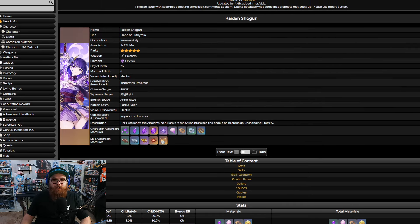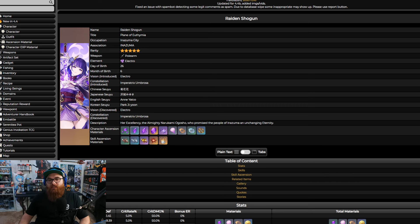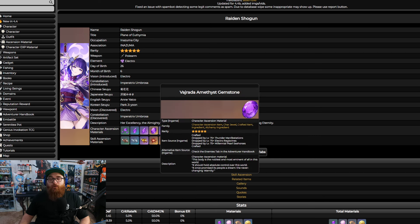First things first, we're going to talk about how you ascend her. You're going to need Amethyst Silvers, Fragments, Chunks, and Gemstones — these four bad boys. Let's talk about who you need to fight to get these. There are plenty of different regular bosses: you have the Electro Regisvine, the new Seahorse that just came out in Fontaine, the Electro Hypostasis, and the Thundering Manifestation, which we'll talk about a bit later. You can also fight the Raiden Shogun World Boss for these materials.